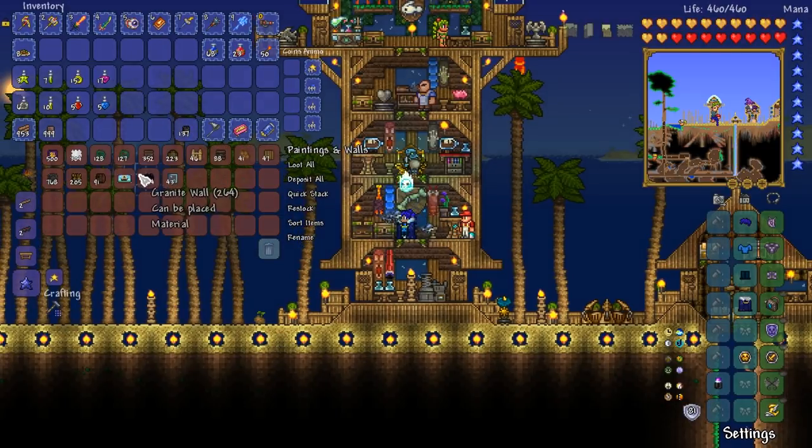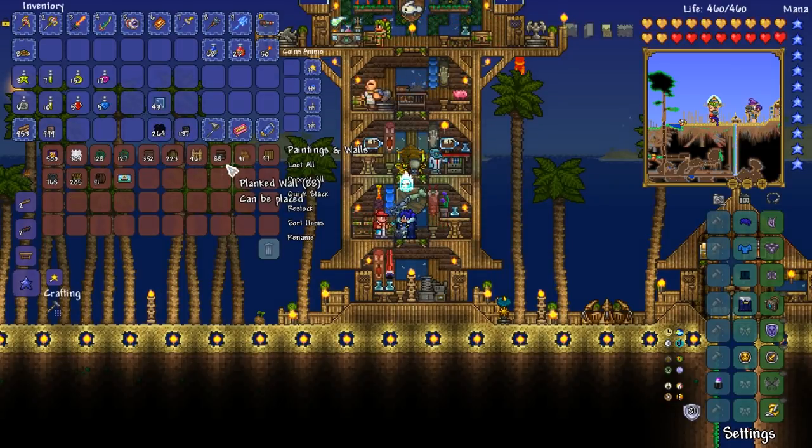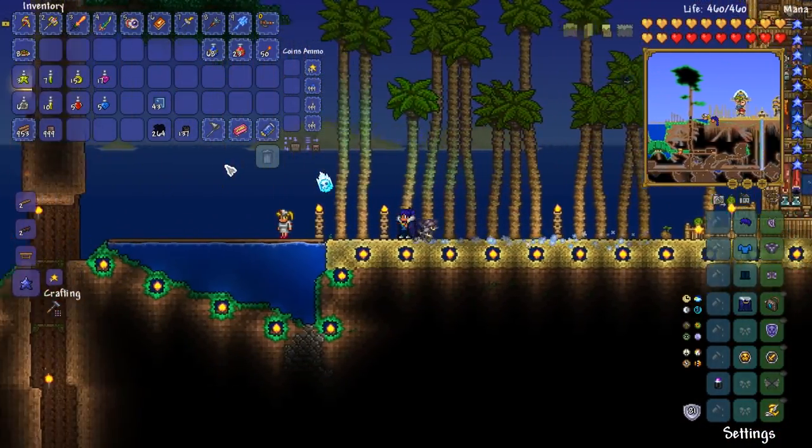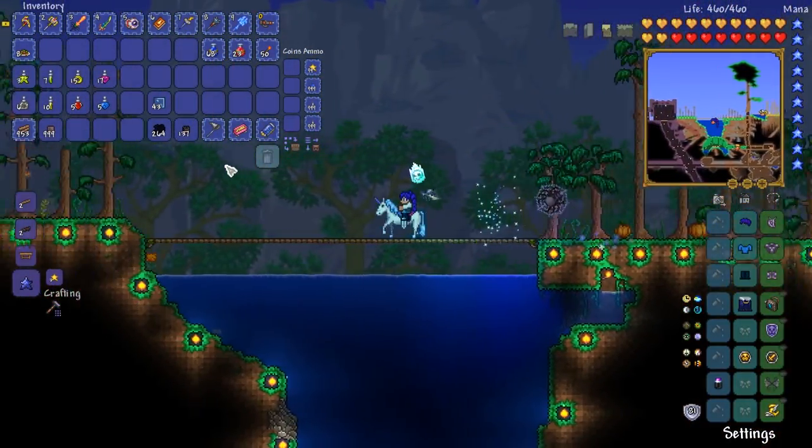Maybe we'll use the obsidian bricks — why not? Do we have any kind of dark background walls? There we go — granite wall with some glass. I'm actually kind of all right with that. That seems like a pretty nice little set of stuff. We are heading down into the underground mushroom biome. Let's do it!